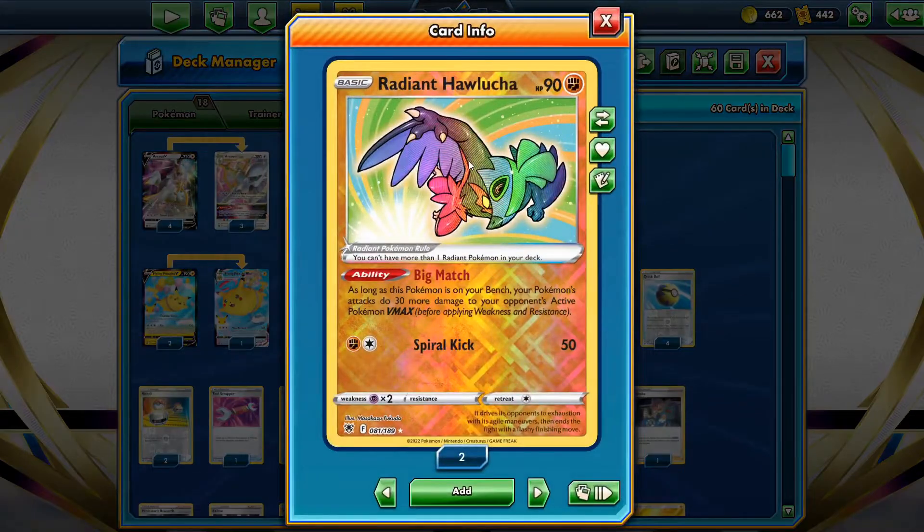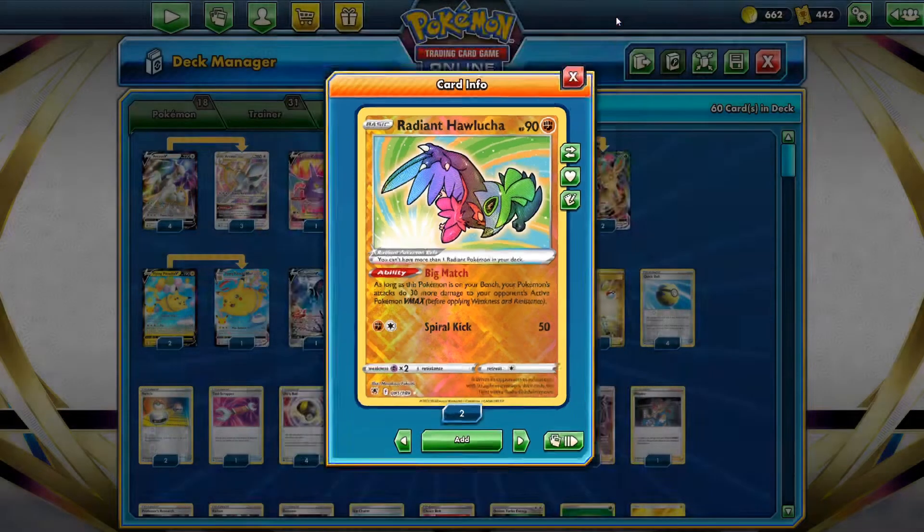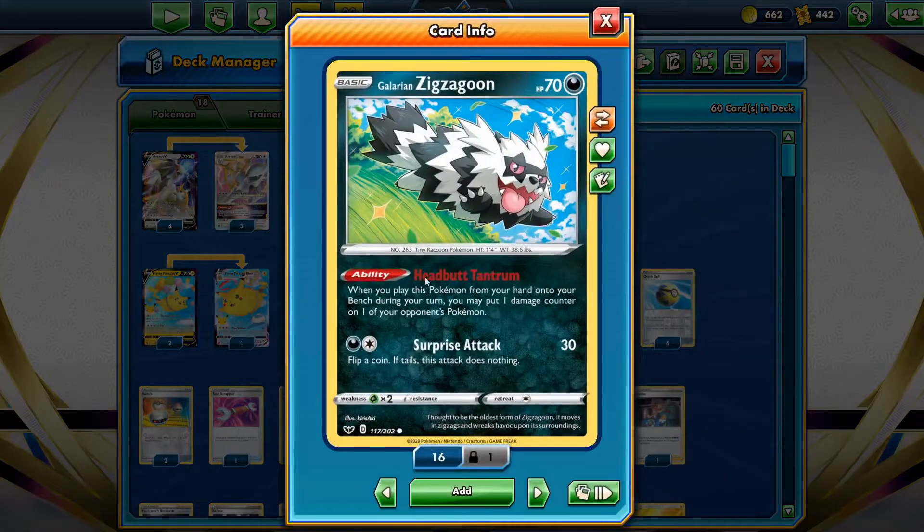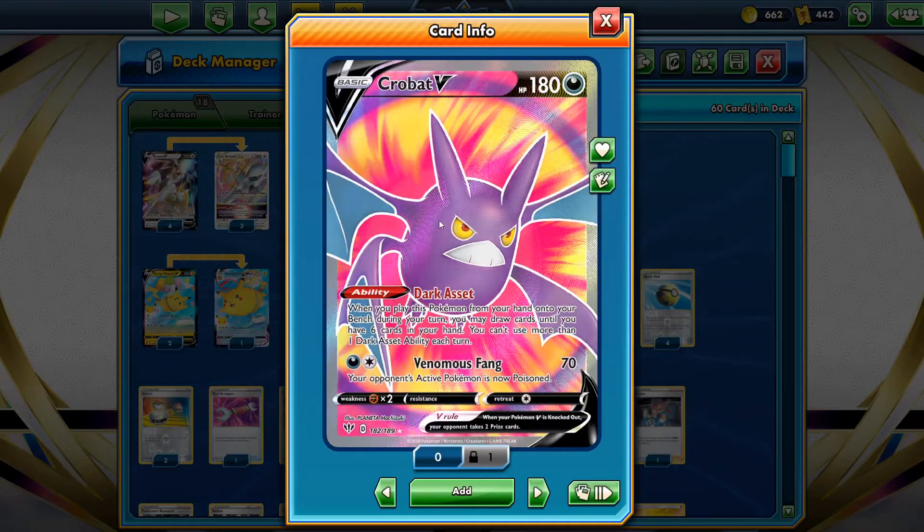We also run Radiant Howlucha, which while sitting on the bench does 30 more damage to your opponent's Active Pokemon VMAX. We run Choice Belt, so if you're hitting a Pokemon VMAX while Howlucha is on the field and you have Choice Belt on your Active, that's 60 extra damage. We also have Galarian Zigzagoon - Headbutt Tantrum throws a damage counter on the opponent, and you never know when that one extra damage will come into play.